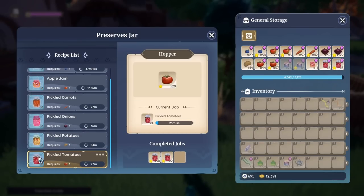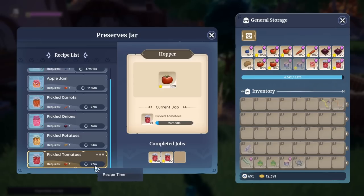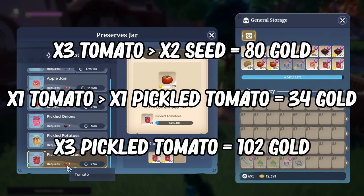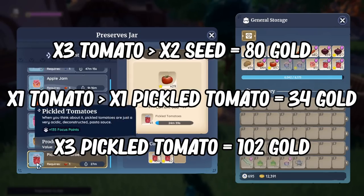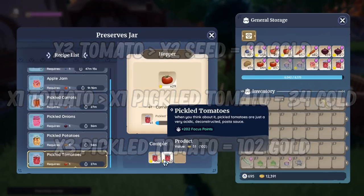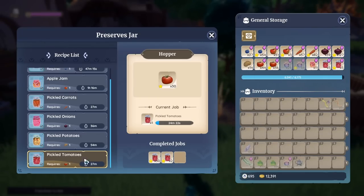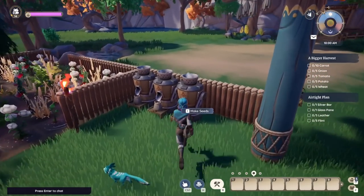In the preserves jar, you can use one tomato and pickle it for 27 minutes, which gives you 34 — a little less, I do know that, but it is quicker and it takes less tomatoes. One for one versus three for two in the seeder. So it's actually more worth it to pickle your tomatoes than to seed your tomatoes. If you have the star ones, you'll earn 51 per pickled tomato pot. I have a full stack here overnight — just left it going — 1,530 just for that. The tomatoes are really fast in the preserves hopper, so I highly recommend it.